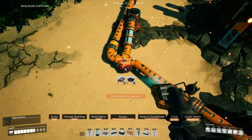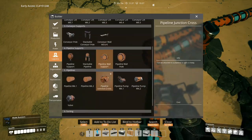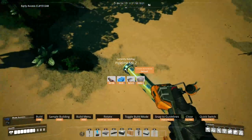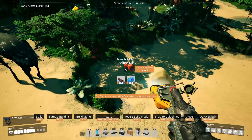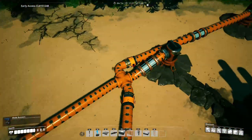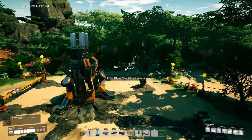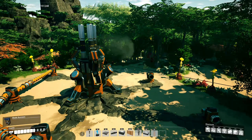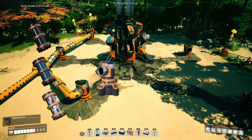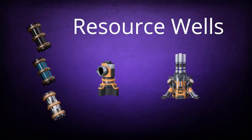We also need to place valves in the direction we wish the water to flow as each pipe connects to the junction. This will help prevent backflow and force the water to flow in the direction we wish it to go. This pioneer is only going to demonstrate this with three of the extractors on this node, as they know they are about to get fired.